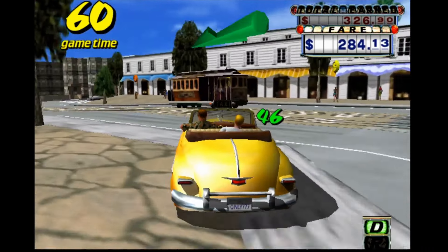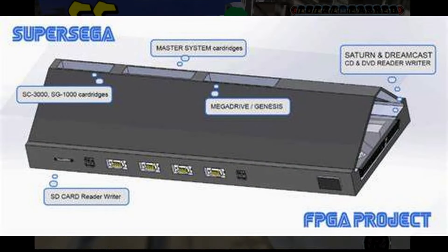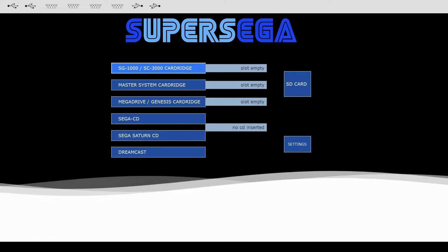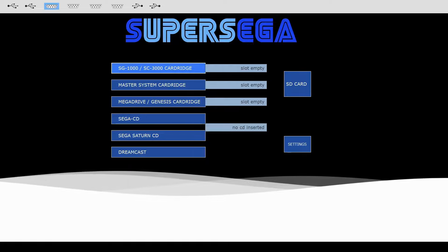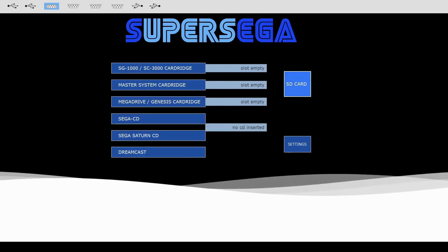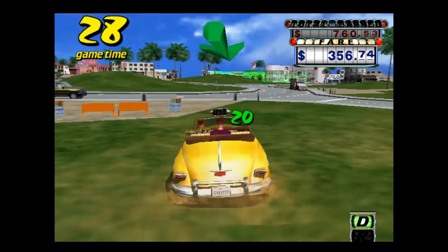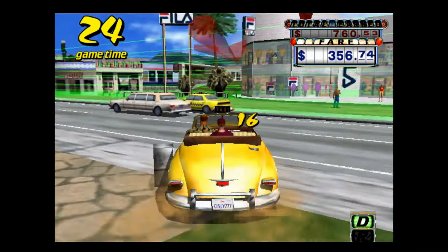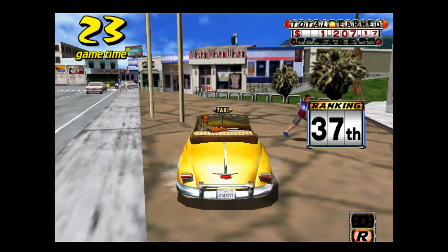Next up we've got an update on the Dreamcast FPGA emulation core. Now remember that Super Sega from our Sega console coverage? This all-in-one solution has been met with some understandable cynicism in the community and I myself have some questions and doubts about the project. One of those questions appears to have been answered though, as we can now see a new Dreamcast FPGA core being demonstrated by the Super Sega team. Given the roots of that project being so closely tied to the emulation scene, it's something we might have expected but that doesn't make the achievement any less impressive.